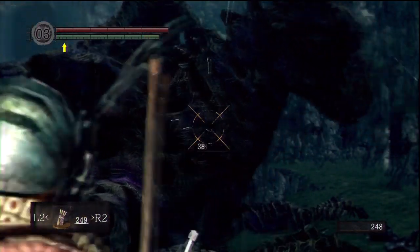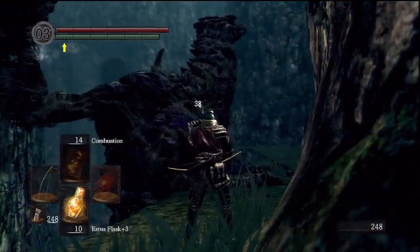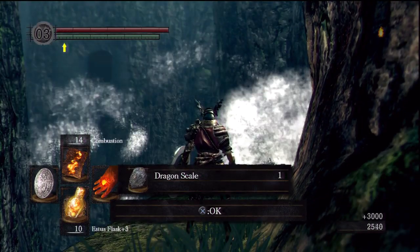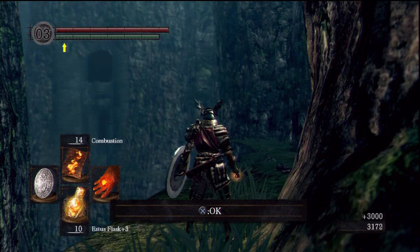This is the undead dragon at the top of Blighttown, or rather just outside of Blighttown before the Valley of the Drakes. Shooting it with arrows is an easy way to kill it, and in return you'll get a dragon scale.